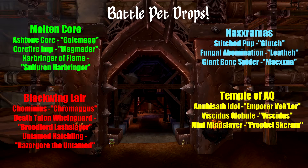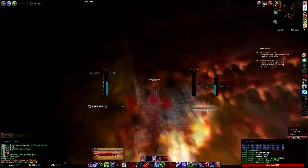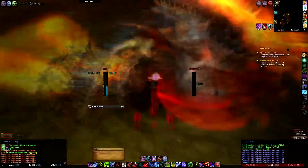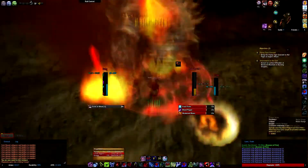So I decided to do Molten Core for a gold run. I don't really care about the pet, so I went for the gold. As you can see, I'm just pulling all the trash — I pulled the whole instance because of the gold aspect of it. You can make a lot of gold just pulling the trash and getting BOEs and selling for transmog, etc.